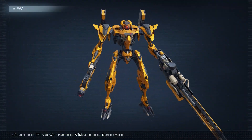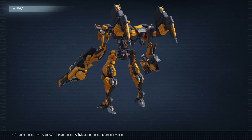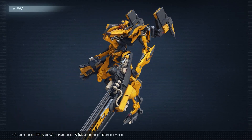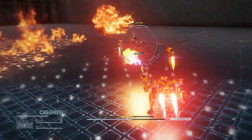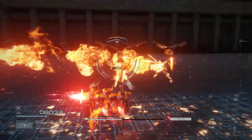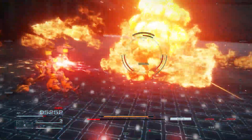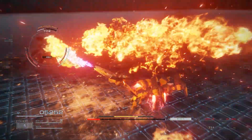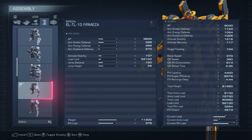Last but certainly not least, we have the flamethrower build — a medium AOE setup designed to turn the battlefield into an inferno. This build features two turrets for consistent stagger buildup and a grenade launcher for ground AOE damage. And of course, the star of the show: the flamethrower, perfect for melting enemies at close range. Let's quickly go through the part choices. The legs are chosen mainly for drip — you can change for better stats or for a playstyle that better fits yours.